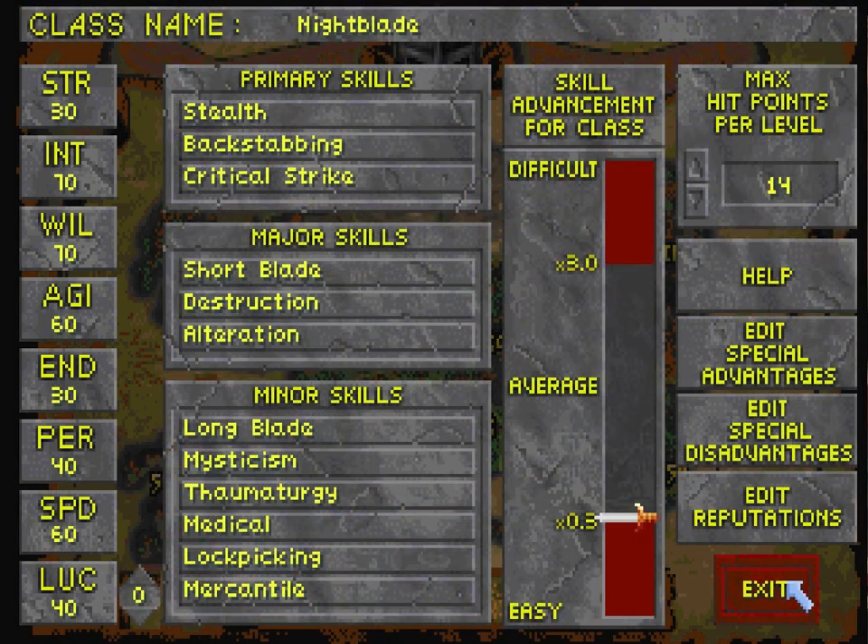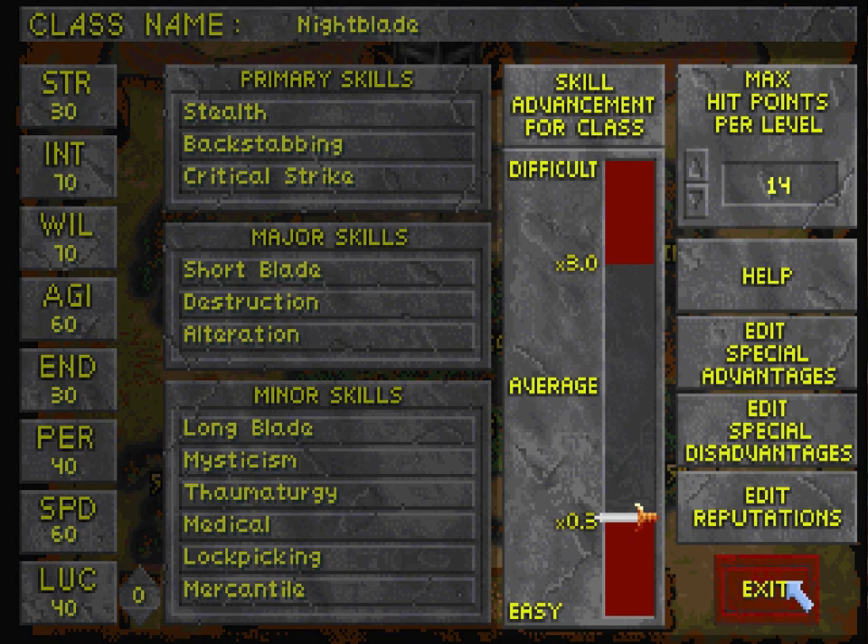Now let's talk about advantages, disadvantages, max hit points per level, and the skill advancement meter. These advantages, disadvantages, and the amount of hit points you have per level determine how strong your character is, which determines what this meter says. If your character is stronger, it takes longer to level up your skills — the meter will be higher. If you give your character more disadvantages and make them weaker, the meter goes down and it's easier to level up quicker.